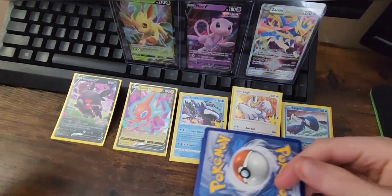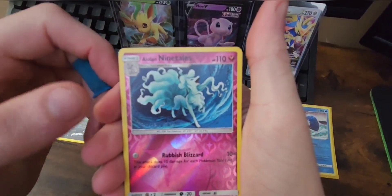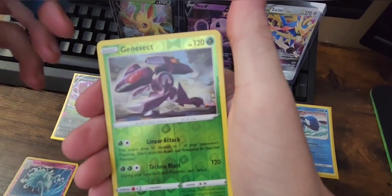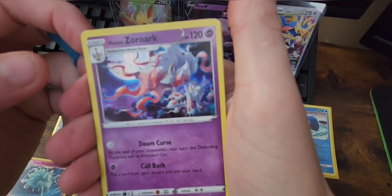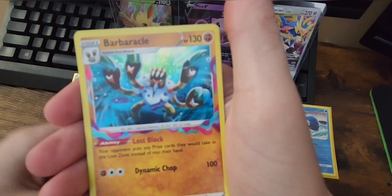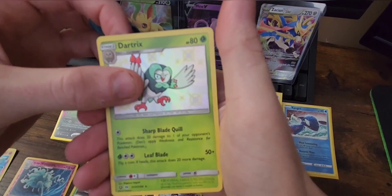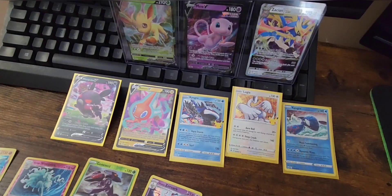Starting with an Alolan Ninetales — gotta love it, look at that big alt art with the holo style. Into the Genesect — cool, gotta like that. Into the Hisuian Zoroark — I'm not gonna keep pressuring myself on that pronunciation. The Barbaracle — look at that, that's pretty sweet, gotta like that art style. Into the Dartrix and that is it for the Shiny Holo pack.